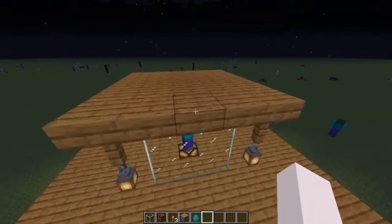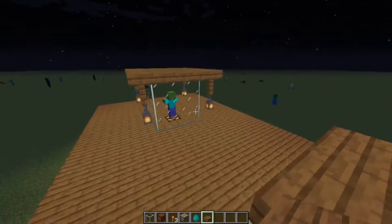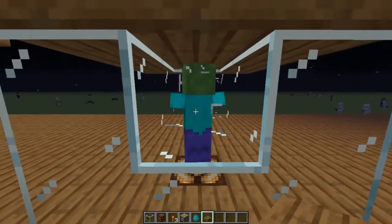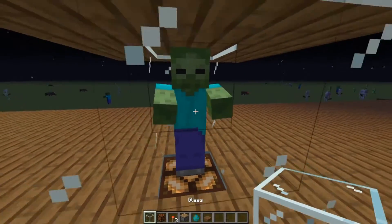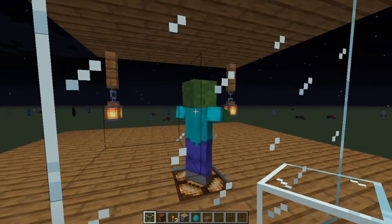Remember to put slabs above him like I showed on this one. That way he cannot burn to death and you can keep him forever. If you have a name tag on him it's even better. That is how you can do it so it is completely see-through like this.